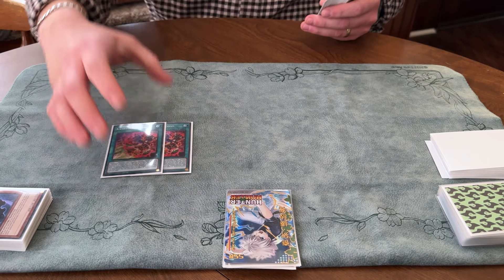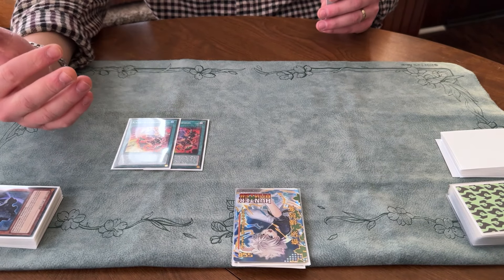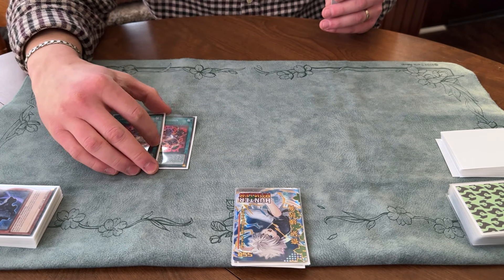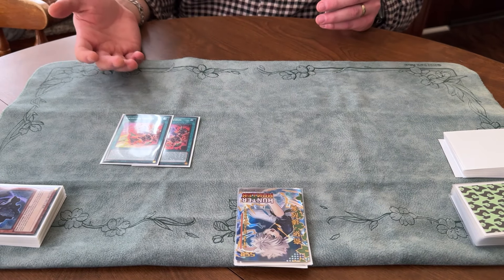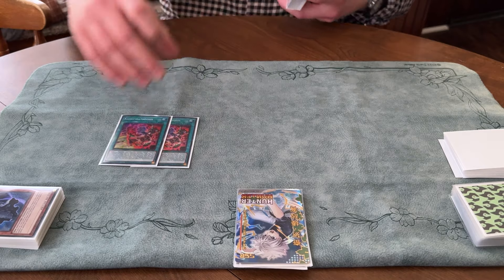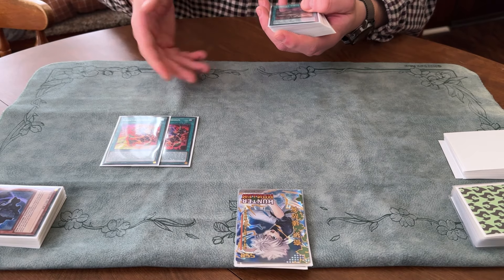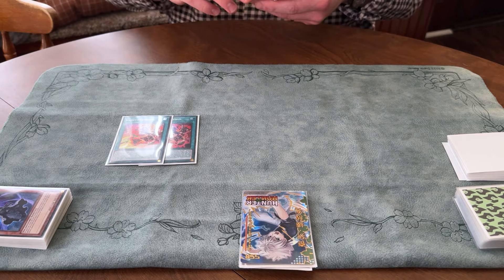As far as the spell suite goes, we have two Theosis. I don't believe you need three — I found myself siding out the third a lot when I was playing three, so I put it to two in the main deck. This card eats Ash, which is really nice. Hard opening it is good because it can help play through Droll. And it's really good in the grind game — when Scareclaw Kashtira banishes Theosis to grab back a card, or you Rise Heart and banish it. Two is plenty.